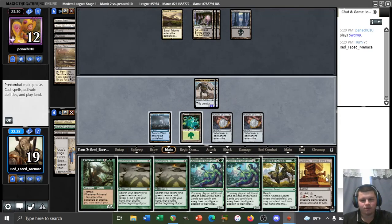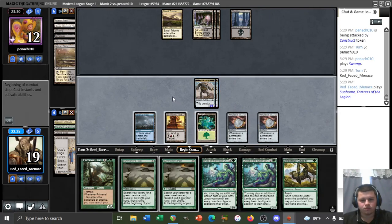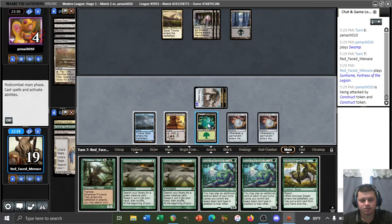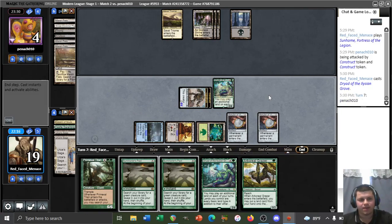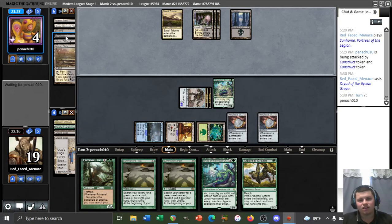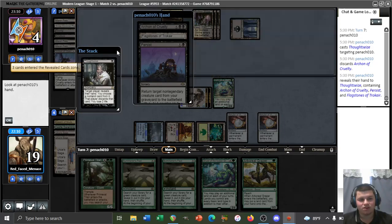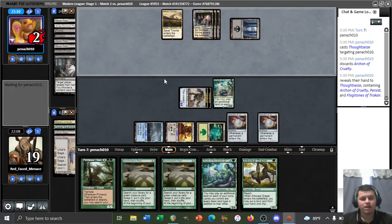Still no bounce land. We'll swing with our constructs — opponent takes a lot of damage. We'll slam a Dryad at this point and pass. Our opponent has played one non-land card this whole game, which is very confusing. If this is like a Thoughtseize or something, there's literally no way they could stop us from playing a Titan here.